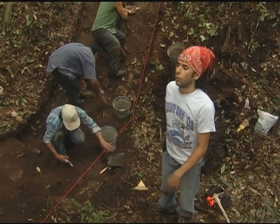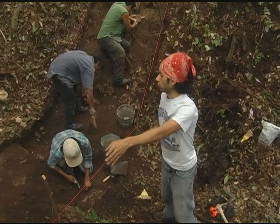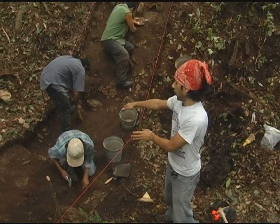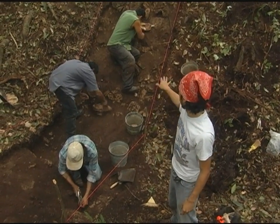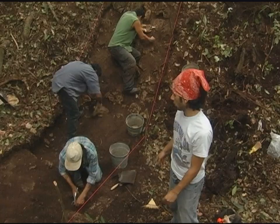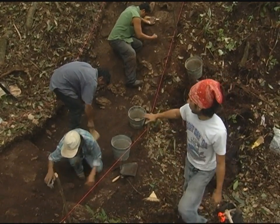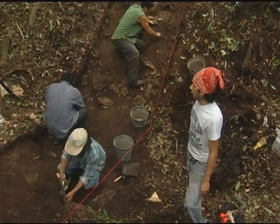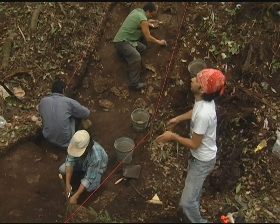We already finished uncovering that one — we found a bench and a couple of floors there. We have the door jam over there, so what we want to do now is extend that excavation. This is a new excavation and right now we're cleaning it up so it's nice for the pictures. What we're looking for is some garbage over here in this courtyard, and if we find anything in this area we're going to extend it further.